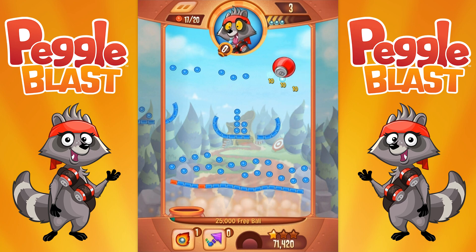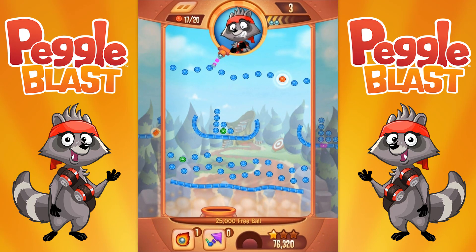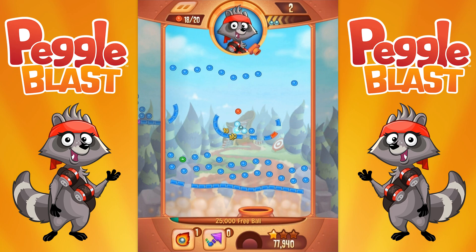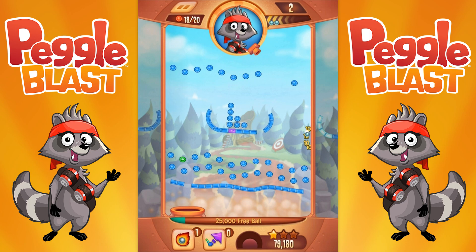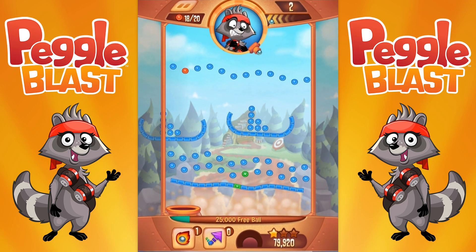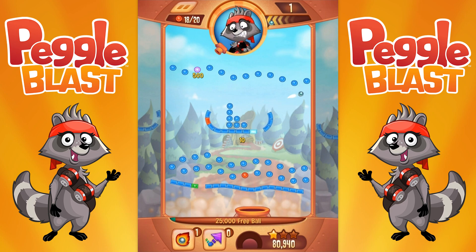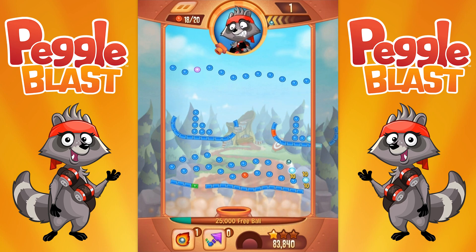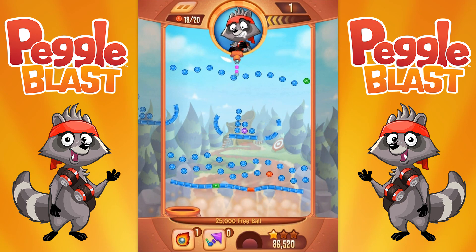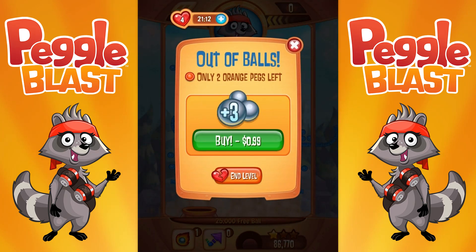Three orange pegs left — there's one of them right there. So close to them. Two balls left, two orange pegs left — this is really tough. How do I even guarantee a hit? I just have to try my best. I opt for the bonus powers instead. Free ball — last ball coming up. If I manage to get a free ball I might have luck of the soda next round. Darn it — let's try again.